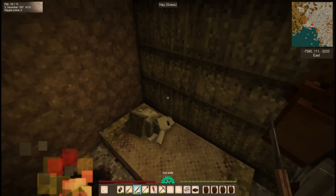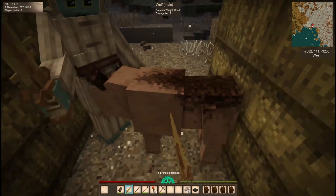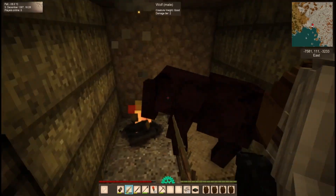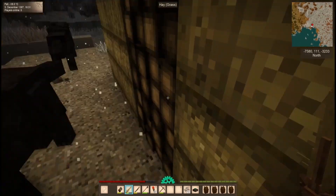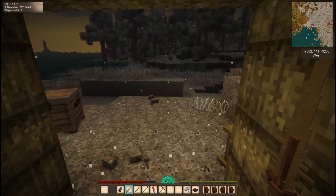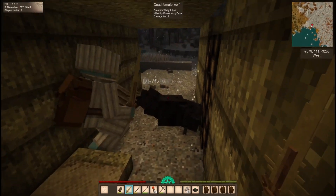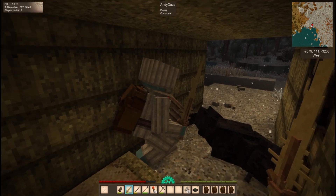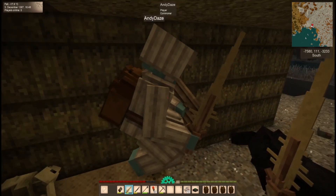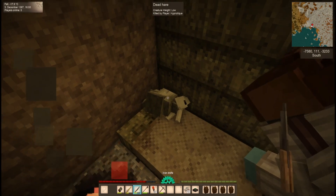Did somebody have a copper lantern? Yeah, that was me — I had a copper lantern and three backpacks. Oh jeez — there's a wolf! Oh there's two — oh there's three! Oh my god, do you have an extra bowl? I just threw a bowl — we were just attacked by wolves! I had a bowl. There are onions behind you there, Andy.